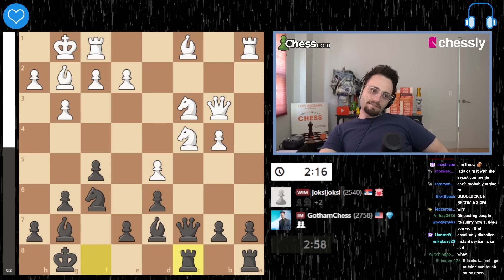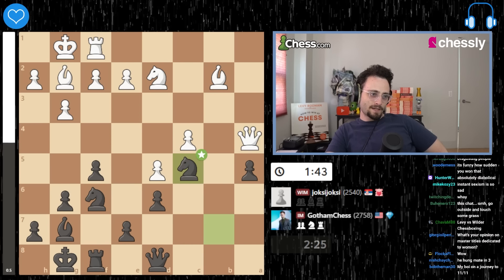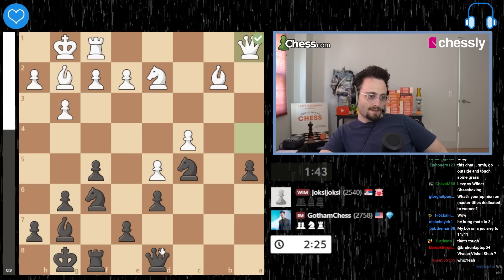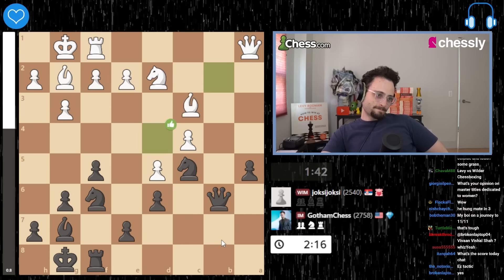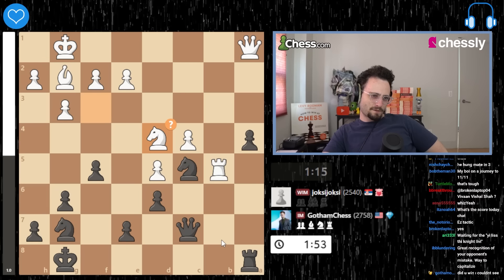I mean, I had a feeling, you know? But I thought I got a good position — I was fine here. This was great. Qb6 was such a stupid move. I thought I was gonna quickly organize some play, but Qb6 was so stupid. Then I gave my opponent some play.